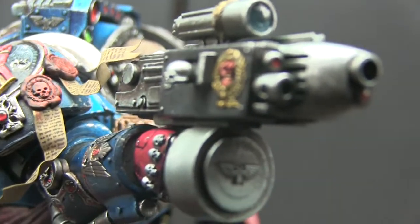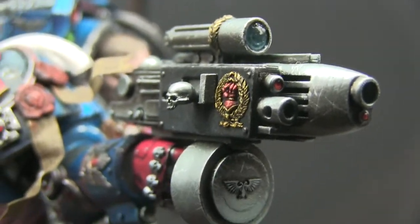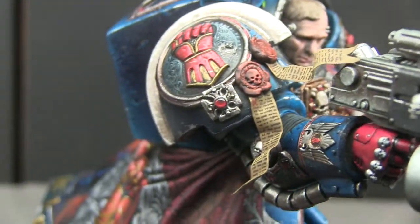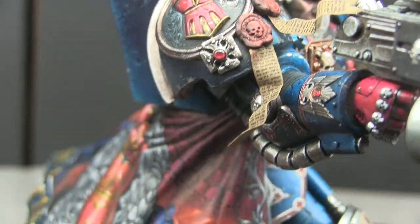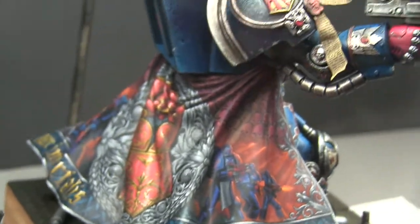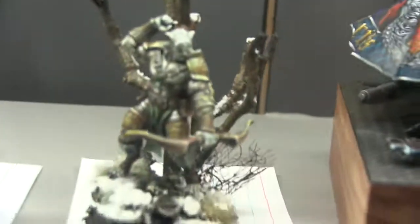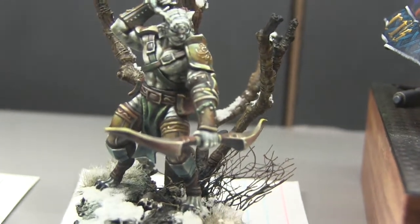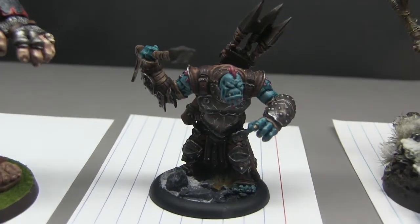Look at the plasma gun on this guy — I feel like he's actually about to shoot my camera. He's got an Oath of Moment — two of the moments right there. I wish we could get in there and get all the way around the model, but they're in a protective case. Leave a comment — what do you think? Now we got some kind of tiger dude — he kind of looks cool, he's got a bow.